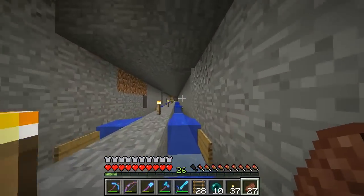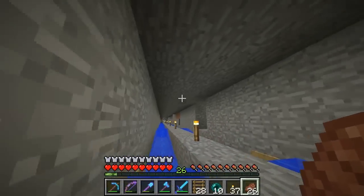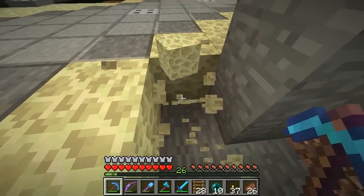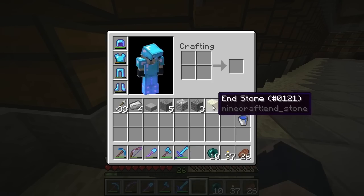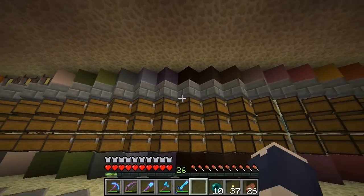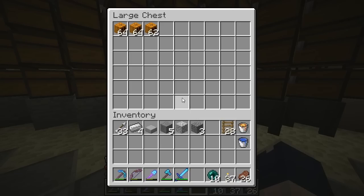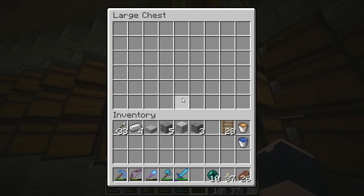It all comes into the storage room. I said I wasn't gonna do it because we'd just have to filter it back to the villager trading center, but it comes into some hoppers and behind the chests. I spent some time gathering every single block in the game and putting it here. Pumpkins - I've already got three stacks, that's amazing. That's gonna fill up really fast, maybe I should allocate more chests.